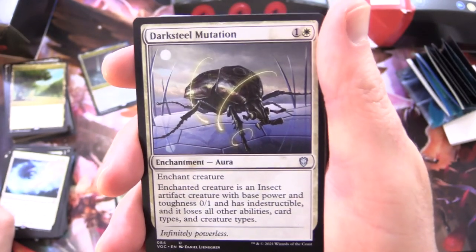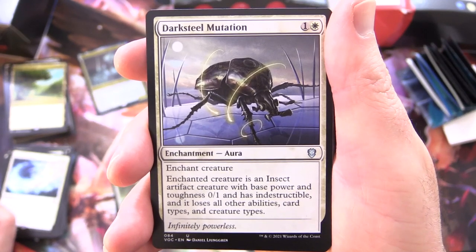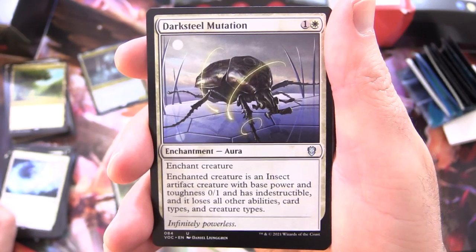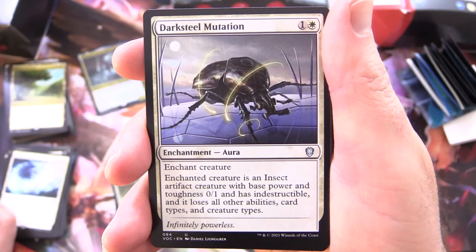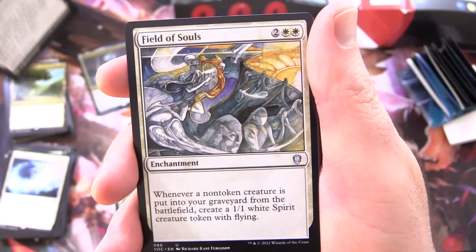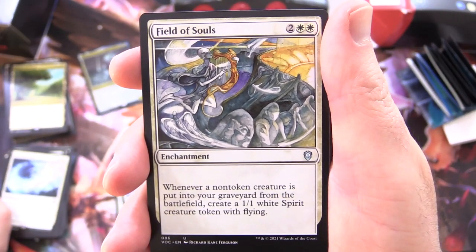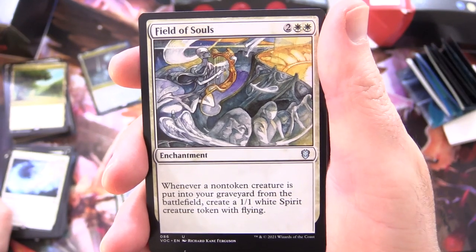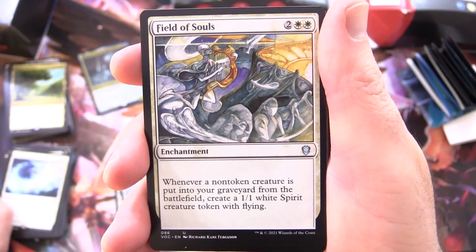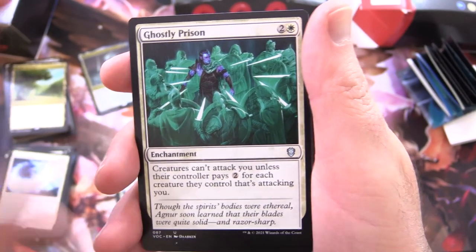Darksteel Mutation - Enchantment Aura for 2. Enchant Creature: the enchanted creature is an Insect Artifact Creature with base power and toughness 0/1, has Indestructible, and loses all other abilities, card types, and creature types - infinitely powerless. Field of Souls - Enchantment for 4: whenever a non-token creature is put into your graveyard from battlefield, create a 1/1 white spirit creature token with flying. Again, creating more tokens.